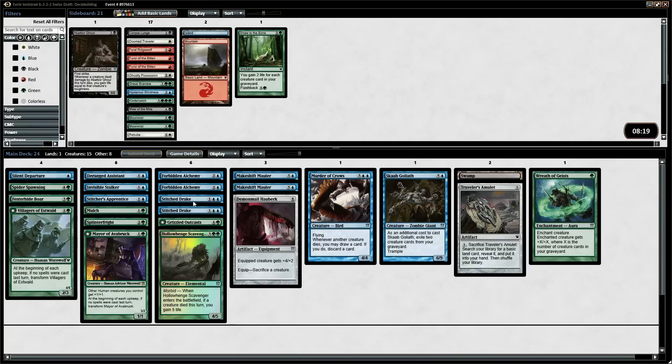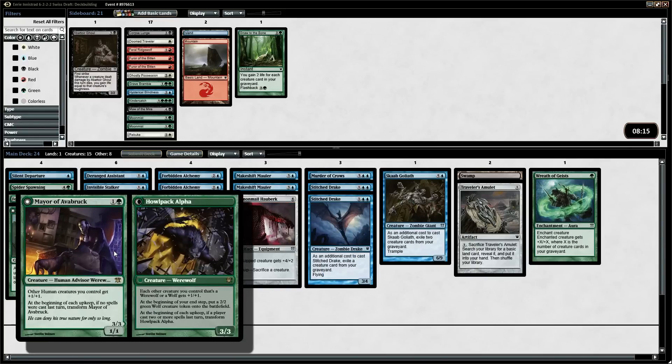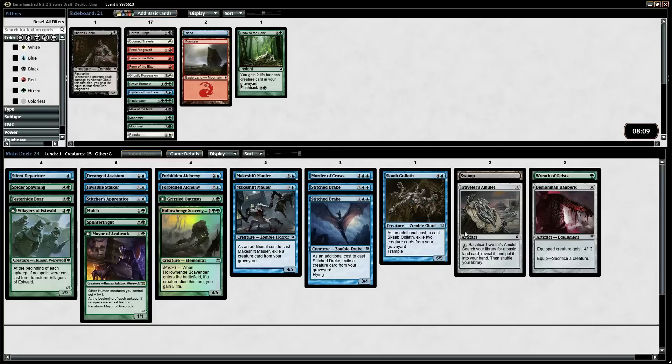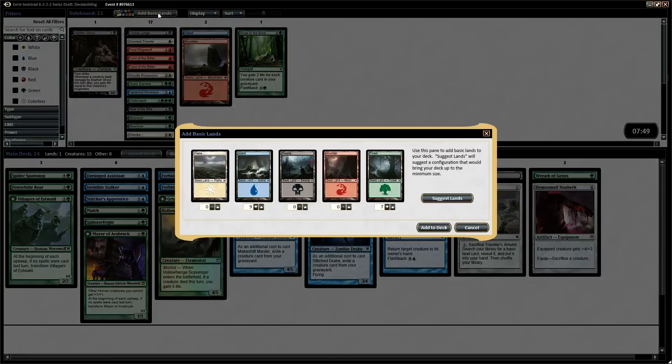Not as many evasive creatures as I would have liked — if we could have got that third Stitch Drake. But I think we picked the Mayor over the Stitch Drake. So we have two little pump spells. I think that's perfect — we'll see one about 50% of the time, a little under 50% of the time, we will see a pump spell. Maybe more Sensory Deprivations. We have very little control in here. We need to go over the top of our opponent. We have a nice self-mill type strategy.